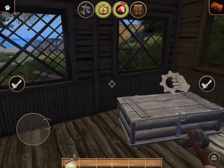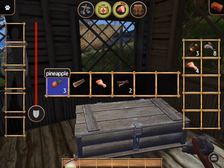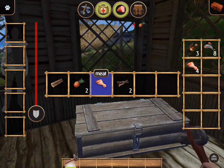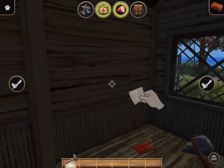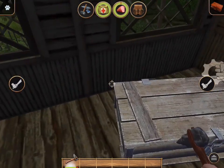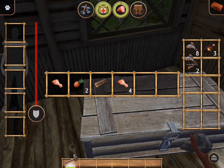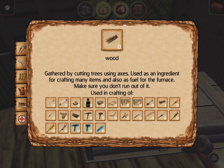You can only sleep during the night — interesting. I think I should stay here for the night. Is this what I hit? This is like a crafting table of some sort. I just ate a pineapple. I just put some of my stuff in here — oops. We got a lot of fish. My inventory is really small, to be honest. Wood — gathered by cutting trees using axes, used as an ingredient for crafting many items, and also as fuel for the furnace. Make sure you don't run out of it. That's quite a lot of things wood can be used for.